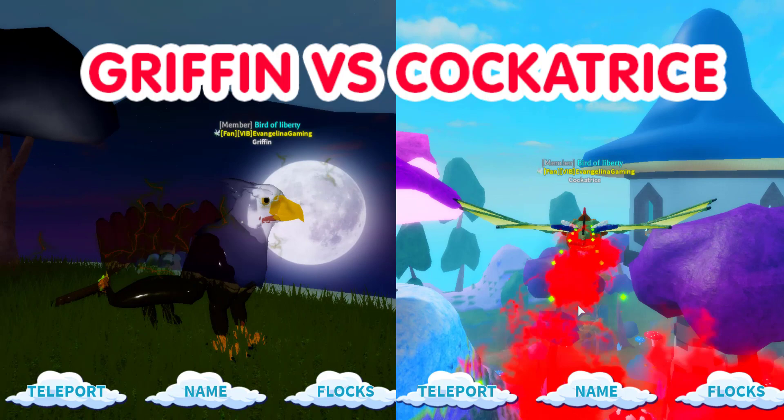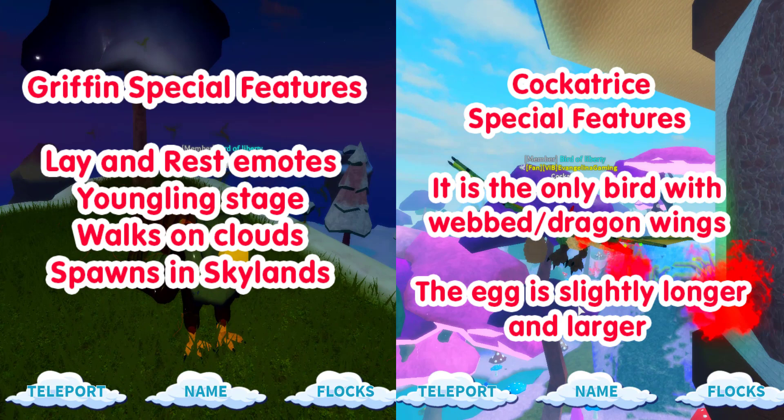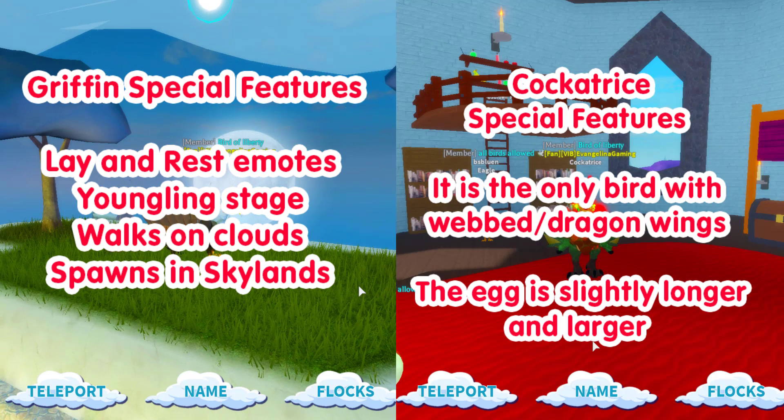Hey guys, it's Evangeline and today we're in Feather Family. We're doing the Gryphon versus Cockatrice, which has been highly requested. Both of these have special features. The Gryphon has land rest emotes, a youngling stage, walks on clouds, and spawns in skylands. For the Cockatrice, we have web dragon wings, and the egg is slightly longer and larger.